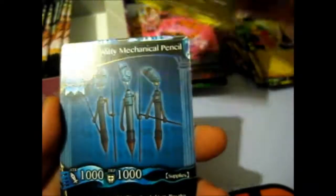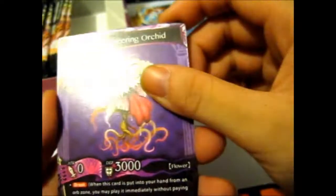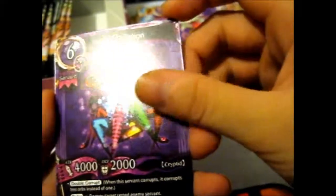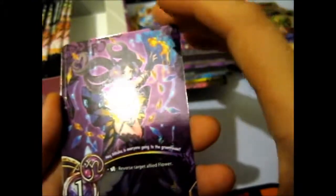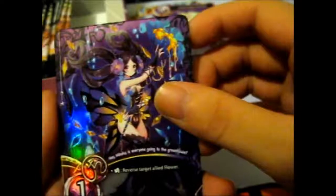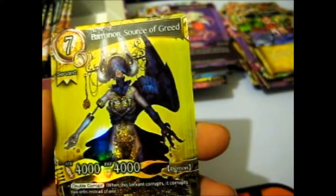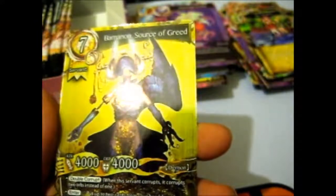Pumpkin Chariot - that's basically a Cinderella thing. Gem Pouch, Witty Mechanical Pencil to go with the sharpener I guess. Sneering Orchid, a Griffon, Do Your Best. Iroha Malts, Hanamiyama, and Bamannon - Source of Greed. So we've got three of the seven sins I guess, if they are doing that type of thing.